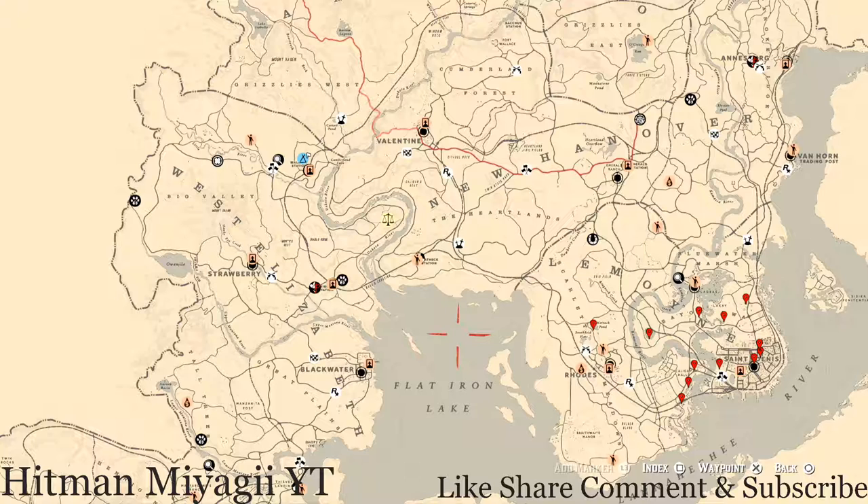What's going on, squad? It's your main man Hitman, and I am back once again with the daily spawn updates for Red Dead Online. This is for the family heirlooms, all jewelry, the coins, the flowers, antique alcohol bottles, all tarot cards, the bird eggs, and the fossils today.